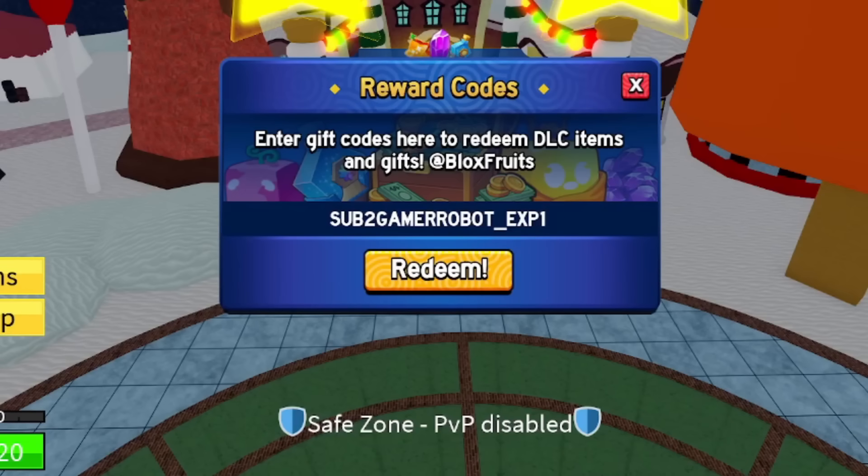For an XP multiplier, use code SUB TO GAMER ROBOT UNDERSCORE XP ONE. Then SUB TO OFFICIAL NOOBIE — S-U-B-2-O-F-F-I-C-I-A-L-N-O-O-B-I-E — redeem that for an XP multiplier. For a free in-game title, use code BIG NEWS — B-I-G-N-E-W-S, all uppercase. Then THE GREAT ACE — T-H-E-G-R-E-A-T-A-C-E. Next, SUB TO NEW MASTER 123 — for another XP multiplier.